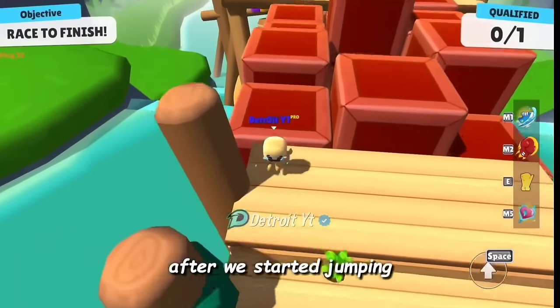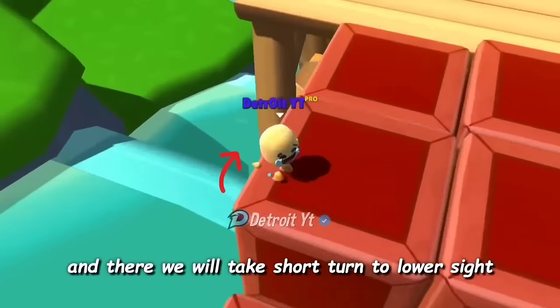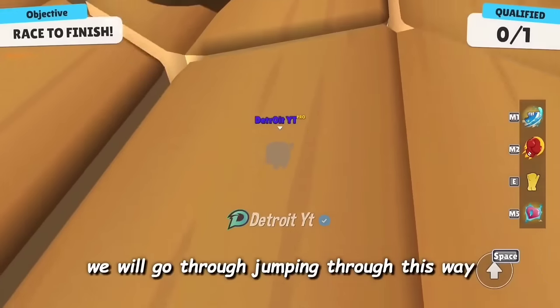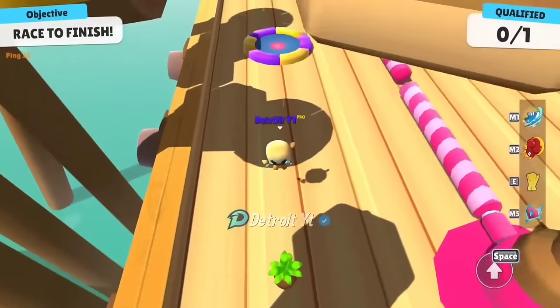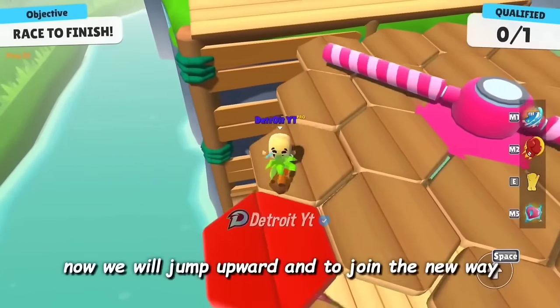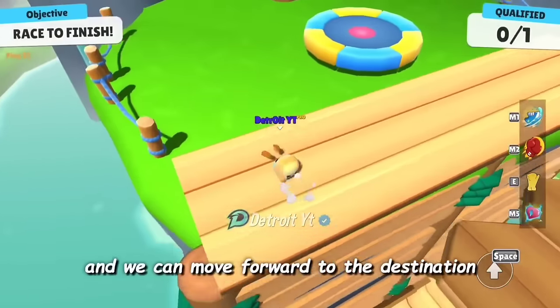After we started jumping, we will take a short turn to the lower side and jump to the inner path. We will go through jumping this way. Then we will jump upward to join the new way and move forward to the destination.